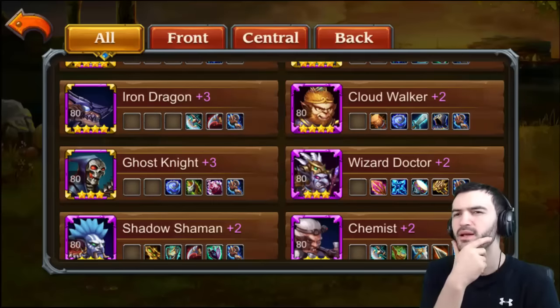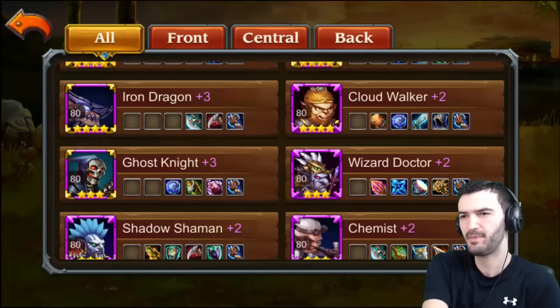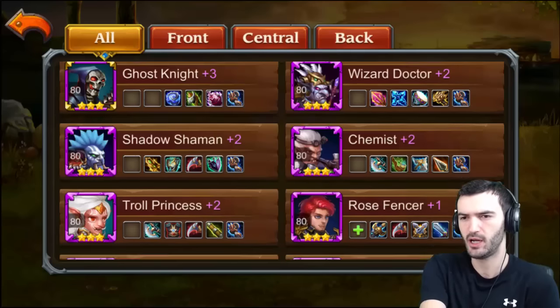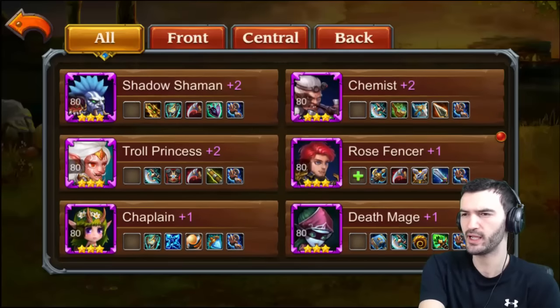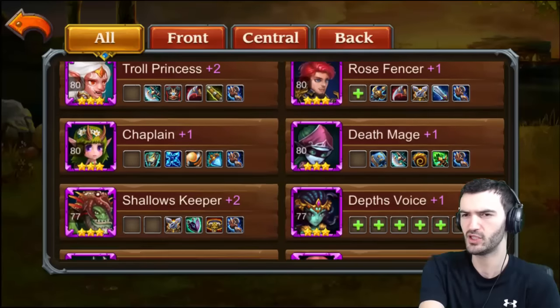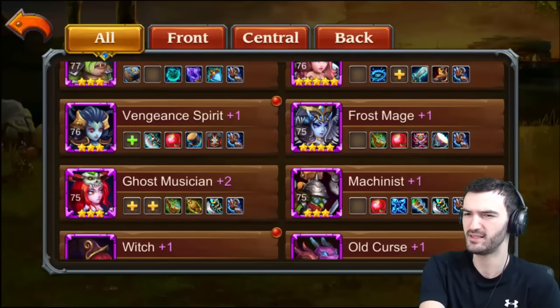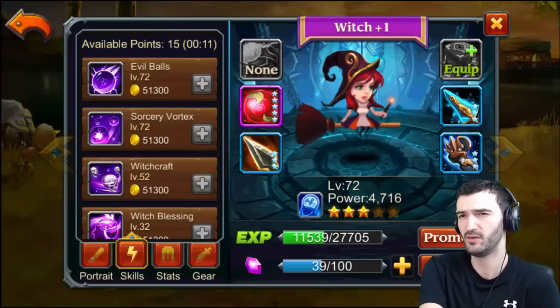Iron Dragon — I might stop working on them because I haven't really found a good place to use them. In the arena he dies pretty quickly, and I like Ghost Knight a lot more than Iron Dragon. The Chemist is three stars so I won't be farming him until we get to the guild shop tournament. Rose Fencer — I am working on Rose Fencer. Vengeance Spirit probably has the same item, and the Witch I'm working on slowly — just not enough potions to level her up.